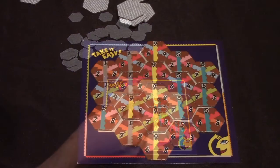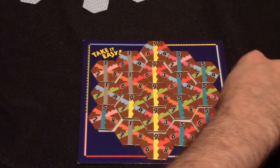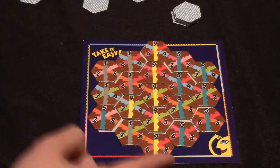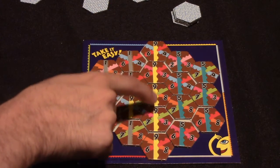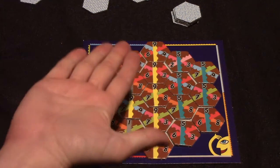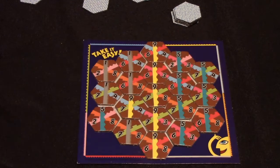Here we have an in-game situation where every space on the board is filled, though several tiles were never drawn. The game ends immediately once the board is full. To score, you look at every row and column going diagonally and check if all tiles in a line have the same value. For example, one, one, five would not match, but nine, nine, nine, nine, nine would — scoring nine points times five tiles, for forty-five points. The person with the most points wins, and the rulebook suggests playing over four rounds.